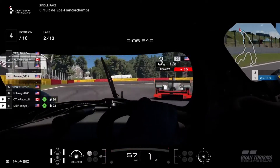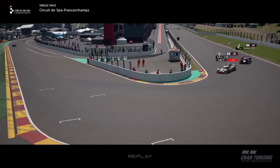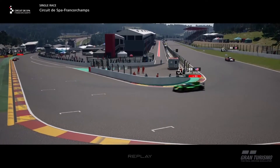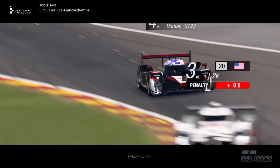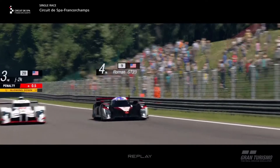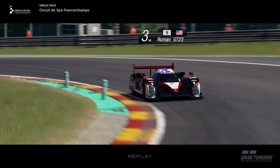Starting the second lap, there's not really much to gain — it was basically a game of tire management, keeping it clean, don't accumulate any penalties, and just save your stuff. The benefit of using the Peugeot diesel here is that after Raidillon we have almost a 20 mile-an-hour top speed difference over the hybrid prototypes, as J2K serves his penalty and we go sailing past.